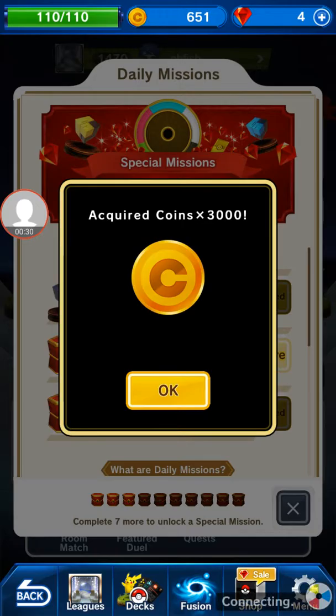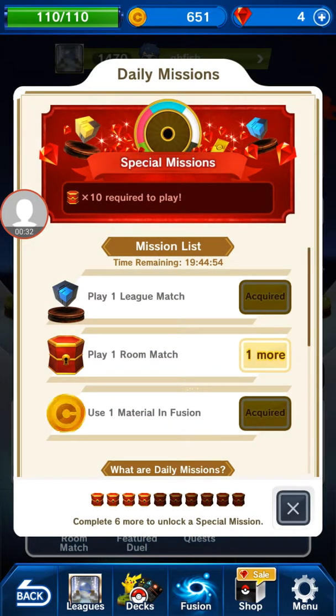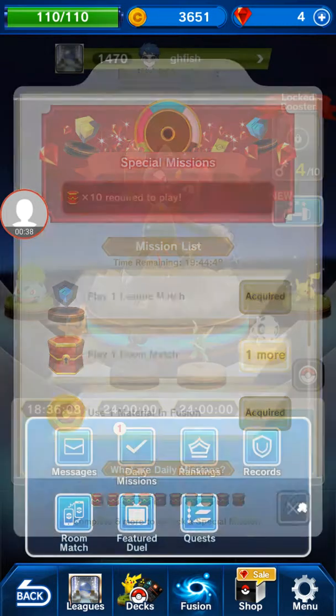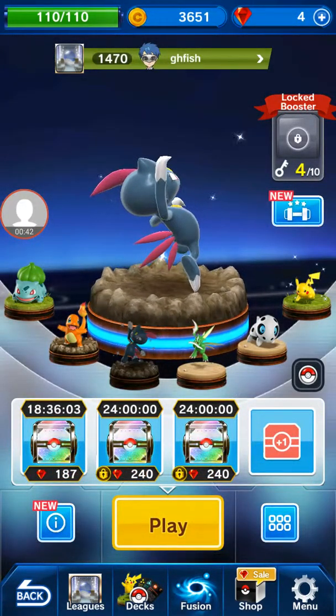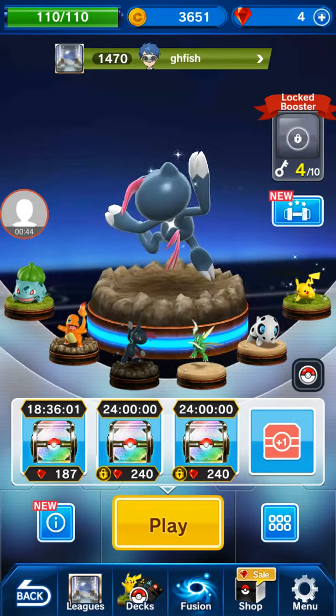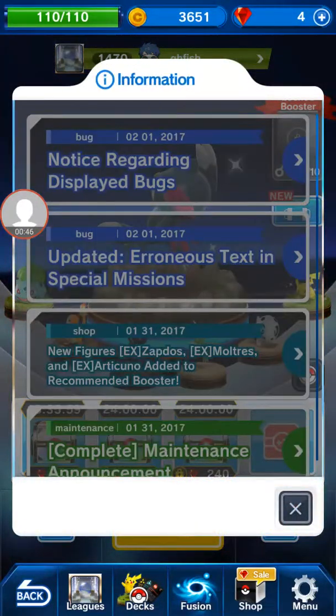We got three thousand coins for using one metal in material infusion — that's three thousand six hundred and fifty one coins we've got now. Let's check our information.